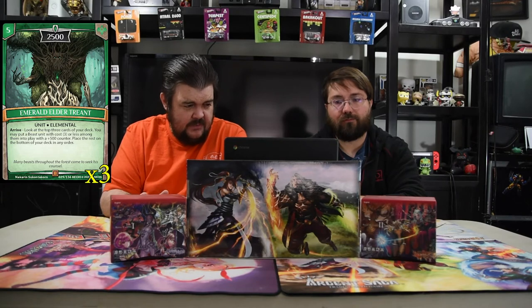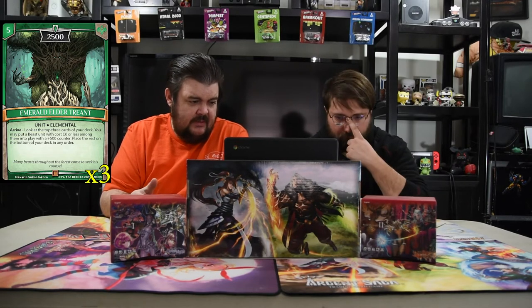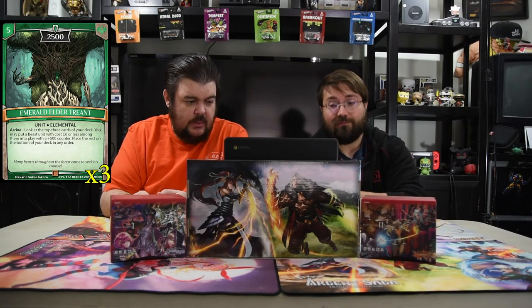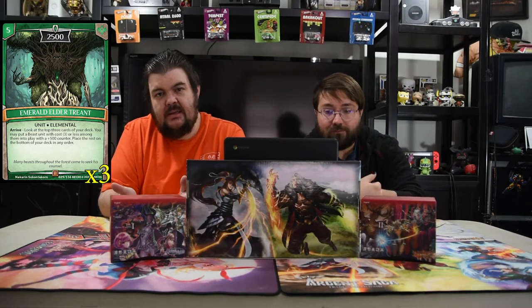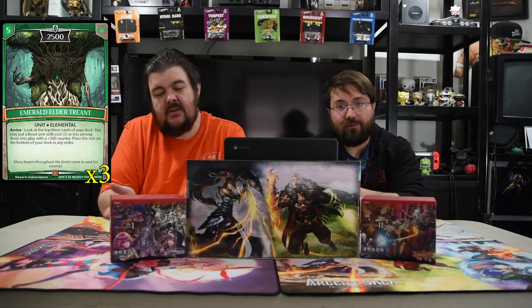Next is the Emerald Elder Treant — five for 2500. Arrive: look at the top three cards of your deck, you may put a beast unit with cost three or less from among them into play with a 500 counter, then place the rest on the bottom of your deck in any order. It's just a big unit that helps you get another dude — super strong. Just drop a lot of power into play.